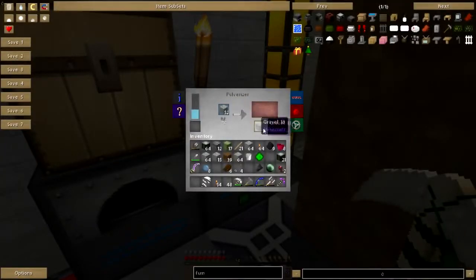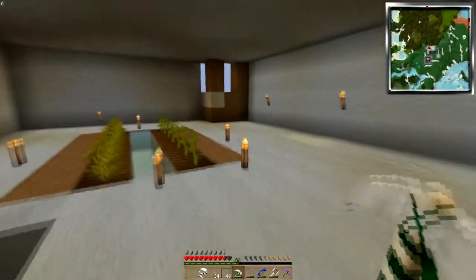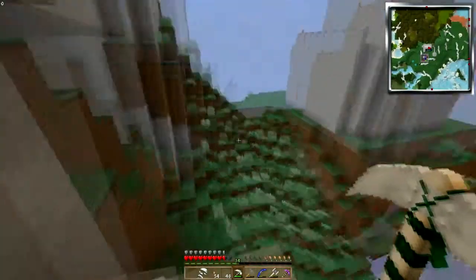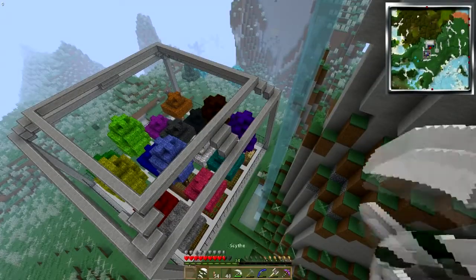I should add that basically none of this cobble has come out of the igneous extruder back at the old house - it's pretty much all stuff that I have dug out of the rooms down here. Okay, so anyway I have panes - I have some panes.